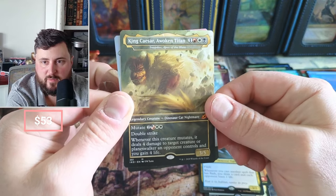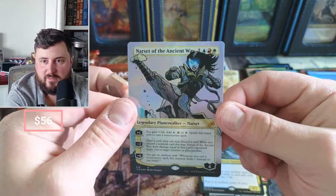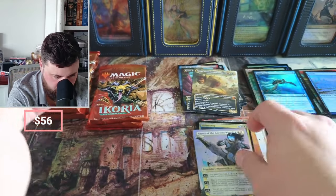I don't think King Caesar is doing too much to be honest, but it is what it is. Oh look at that — Fortified, Narset of the Ancient Way — that's a nice one. I don't know what that one's doing price-wise either.